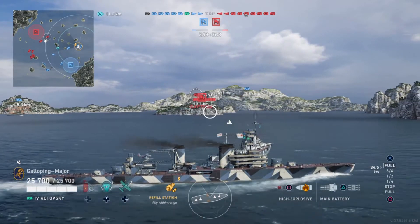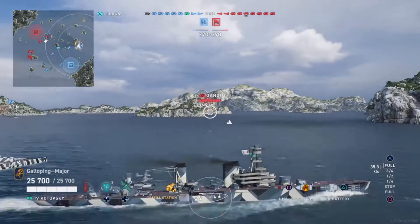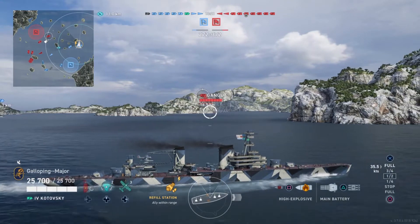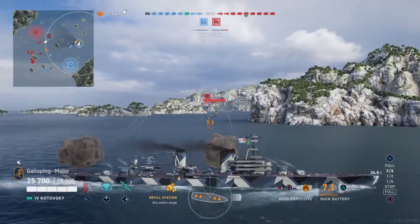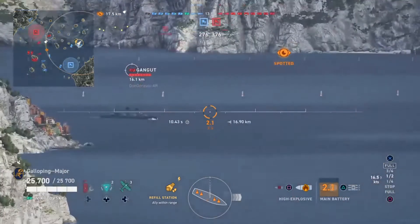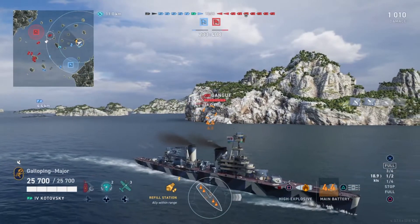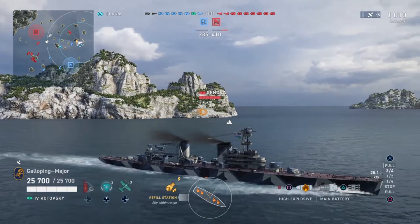In comparison to the other TechTree Tier 4 cruisers — fully upgraded, no commanders, no battle boosters or anything like that — regarding survivability, you're looking at the second lowest base HP of only 25,700. You do have an average torpedo reduction of 10%, and it's worth noting that not many Tier 4 cruisers actually have a torpedo reduction, so you're average among those that do.